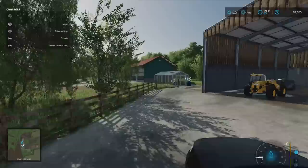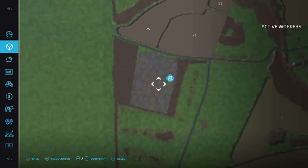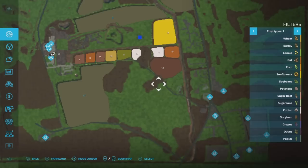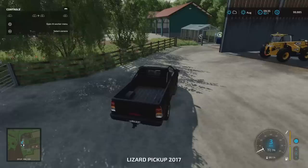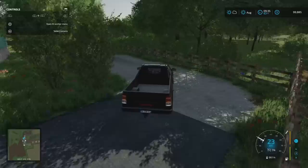There are feed triggers, slurry points all around here, with the manure heap at the end. More farm area here — when you start the map or buy the farm area you get all of this. There's a pallet spawn point out here as well. We've got shed space if you need to store vehicles and machinery on this side.